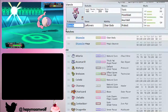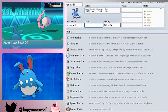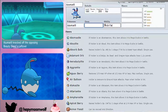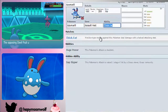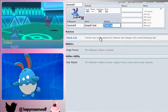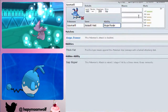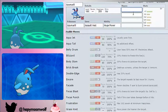Next let's look at Azumarill. Everyone knows the standard Citrus Berry Belly Drum set, but I'm actually going to recommend an Assault Vest set. I ran this set before and it survived a critical Choice Specs Thunderbolt from Mega Manectric, then was able to retaliate and one-shot it with Knock Off. You want Huge Power because it doubles your Attack — Azumarill's Attack isn't that great without it. Huge Power is definitely what makes it a good Pokemon and why it's in OU.